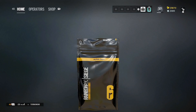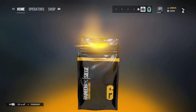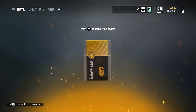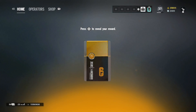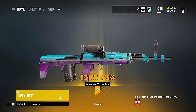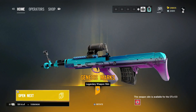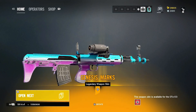We could get four in a row — imagine four purples in a row. It's a legendary — the third one so far. I think we're through like 70 alpha packs. Third legendary — Glaz! He's actually a Glaz main, so I'm pretty sure he's going to be happy with this. It looks pretty sick — blue and purple.